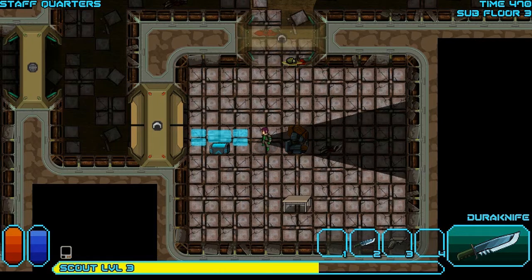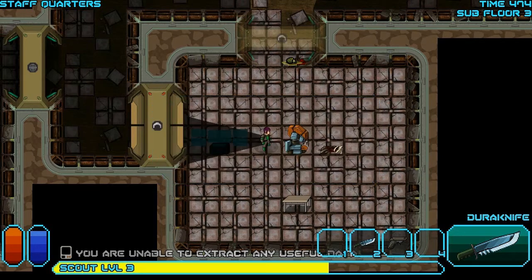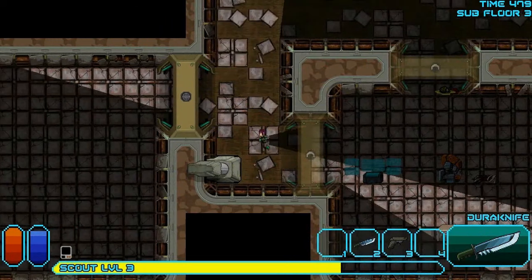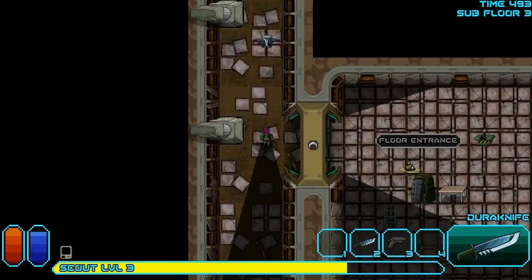Now I've already accessed as many terminals as I possibly can on easy mode for a total of 50 data logs and all the associated recipes, but I'm gonna hack this anyway just for the experience points. Yay! I'll come back for that repair station once I kill more people — and by people I mean animals, of course.